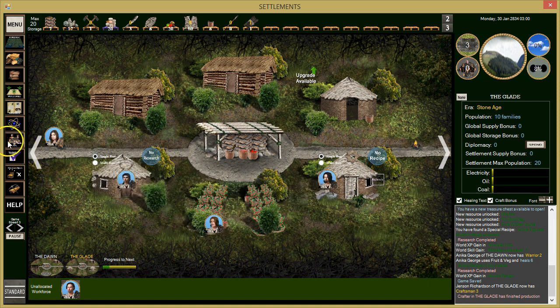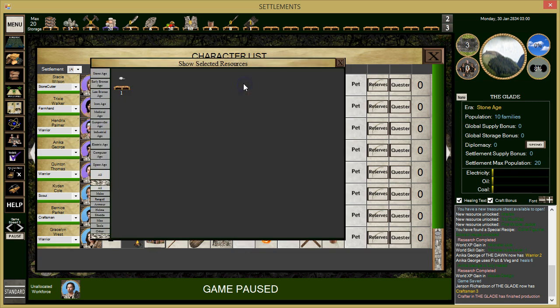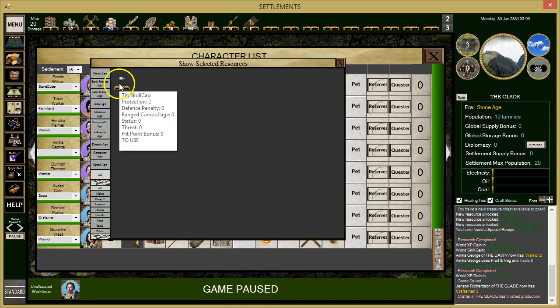He's got everything he needs. Let's give out our last items — everybody's got something now. We did get a helm. Our warrior already has it on. We have another one so let's give it to our female warrior who's been out on our battles.